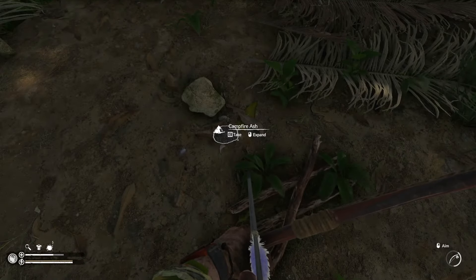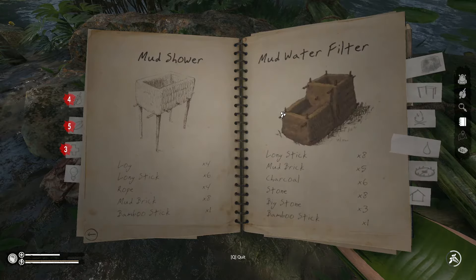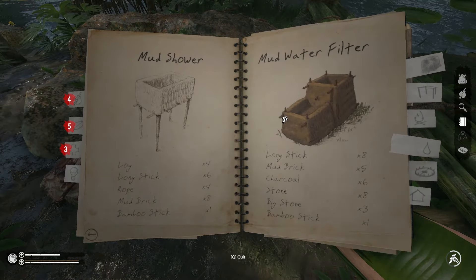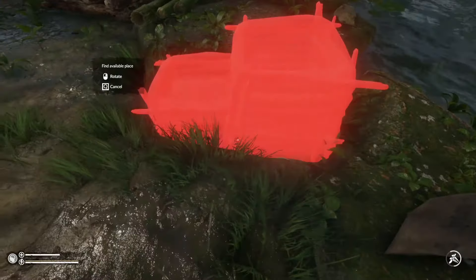Campfire Ash is a very important resource in Green Hell because it allows you to create an entire array of mud buildings. But how do you get ash? Hi, I'm Epoch from Indie Game Guides and that's exactly what I'll help you out with today.